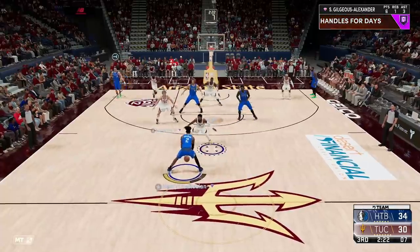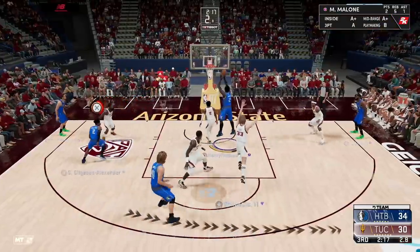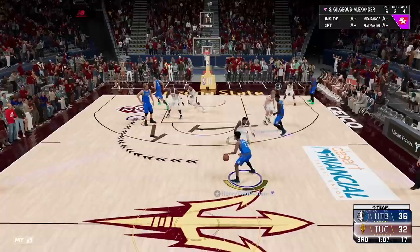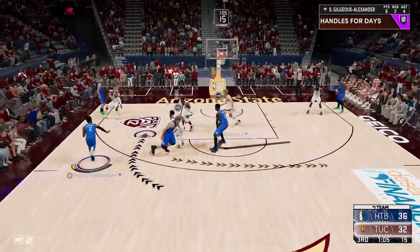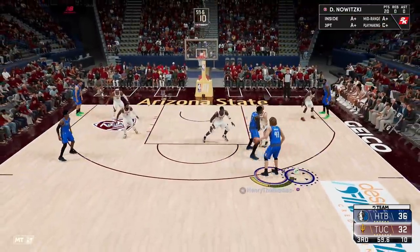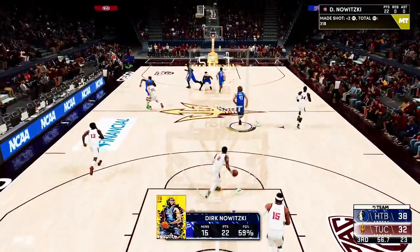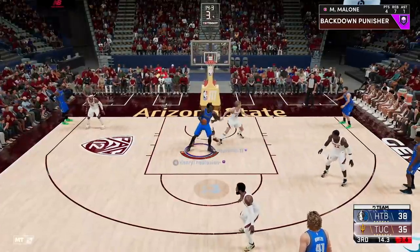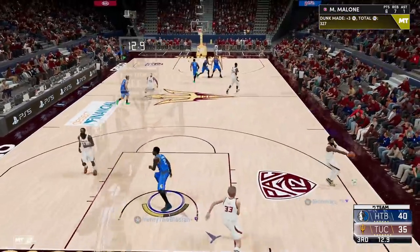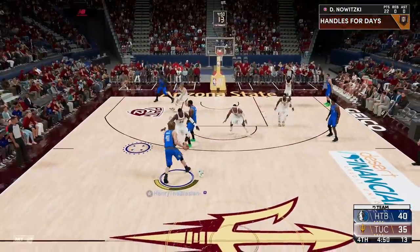Off-ball deodorant — Larry Bird has no idea where to go. Hold that screen, inside to Moses Malone, pump fake, easy bucket. He doesn't want me to shoot threes — that's fine, we'll do everything else. Off-ball deodorant part two: Moses Malone wide open, right to Dirk. Good screen from Hezo, cross it up, all the way to the basket — Dirk, you're a dog. Nice drop step — good mismatch, easy put down. This guy's forcing me to work inside a lot, which is fine because Dirk is a post god.